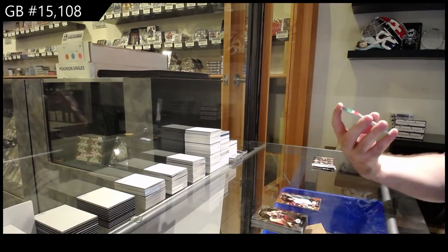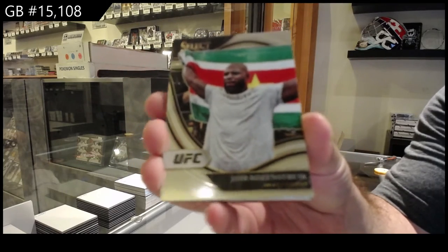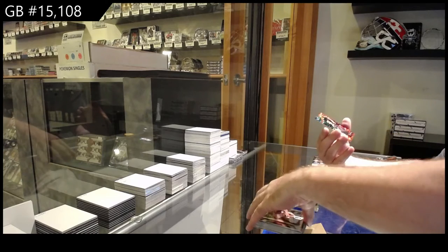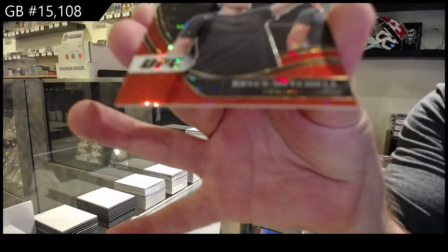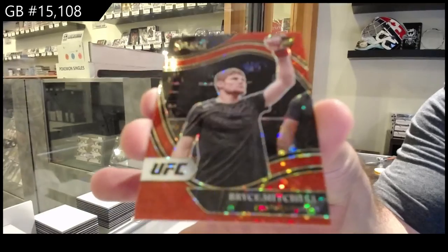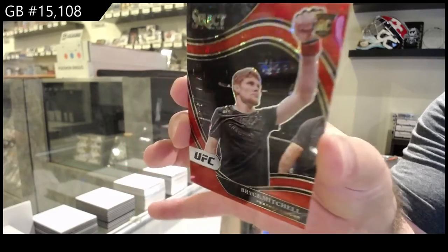We've got an octagon side of Rosenstruck for the R spot, the G spot. We've got an octagon side red rookie, Bryce Mitchell, the M spot. Bryce Mitchell, numbered to 199.